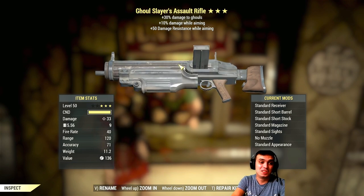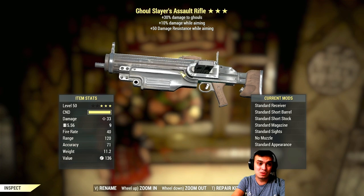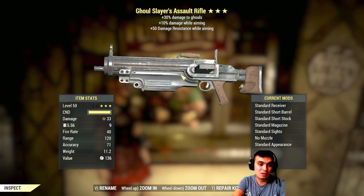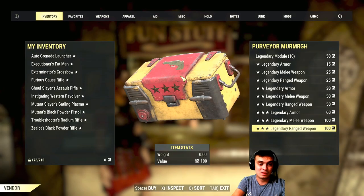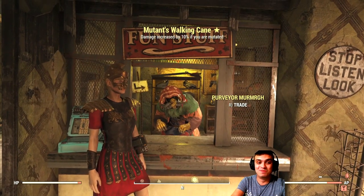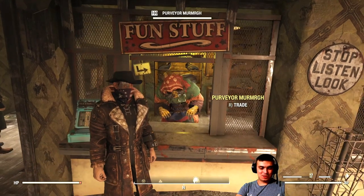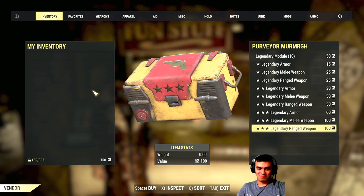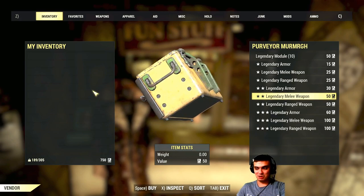Final pull: ghoul slayer soul rifle, 30% damage to ghouls, 10% damage while aiming and 50% resistance while aiming. Not good. Moving to the next mule — 750 more script to go, three stars and at the end maybe a two star. Actually let's do the two star now and end with three stars.